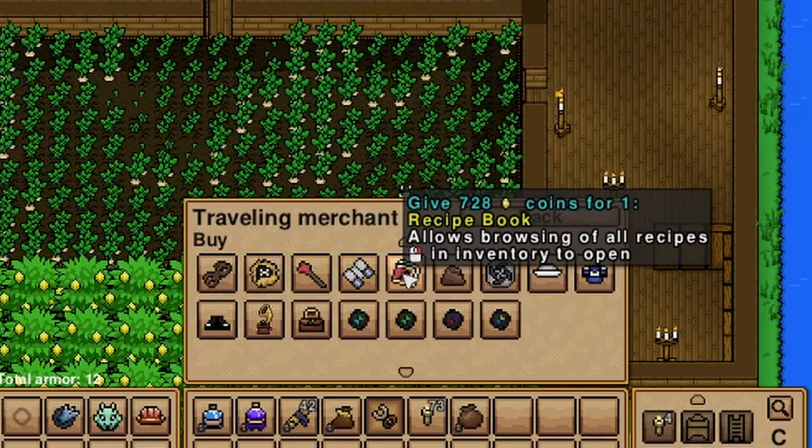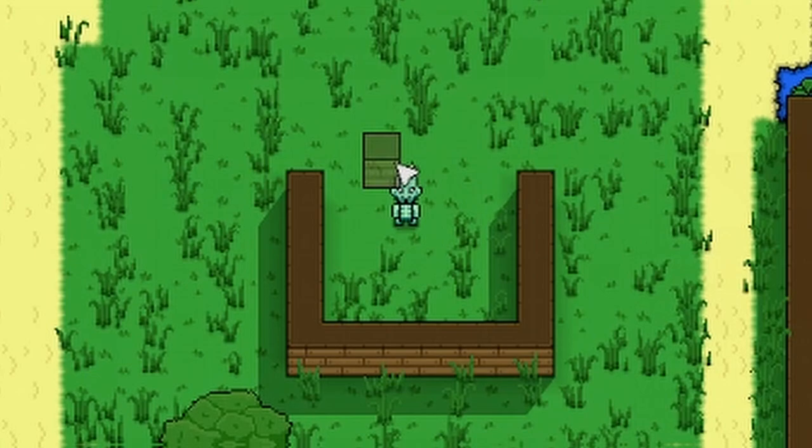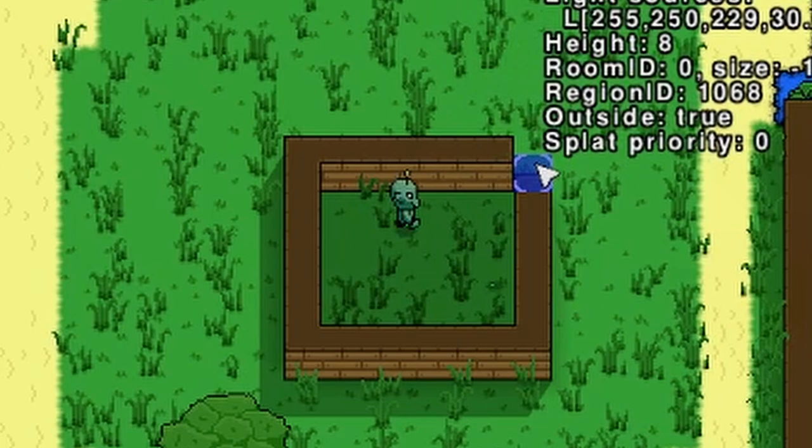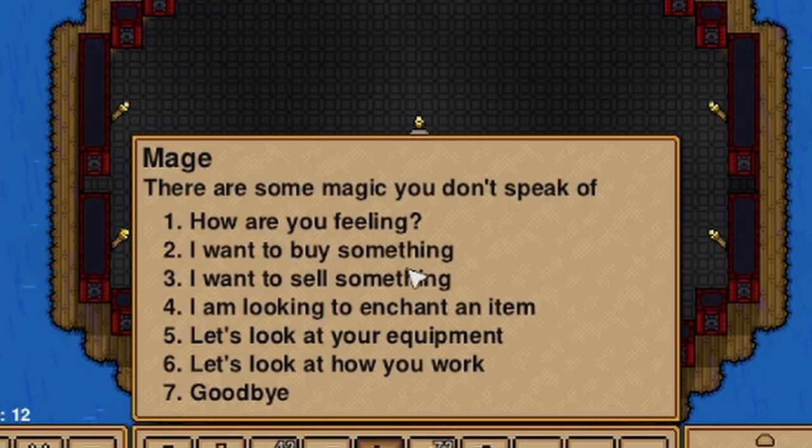Number twenty-one: if you're not sure how to craft things, find the advanced recipe book from the travelling merchant — it is much more useful than the regular one you start with. Number twenty-two: sick of counting blocks one by one? You can enable an in-game ruler by pressing F2 on your keyboard to bring up the game stats, then hold shift to turn it into a ruler.